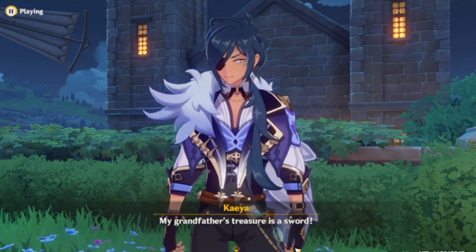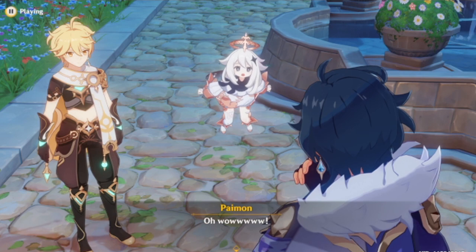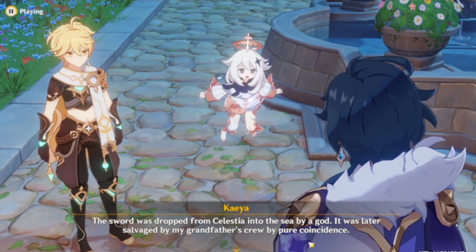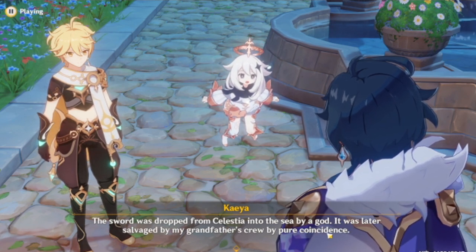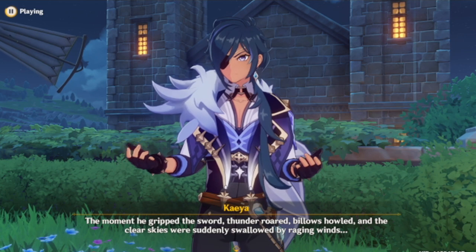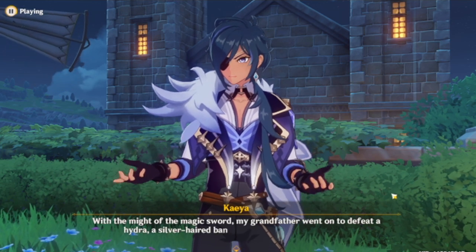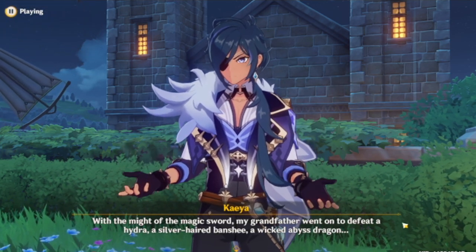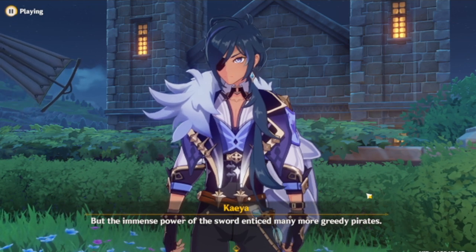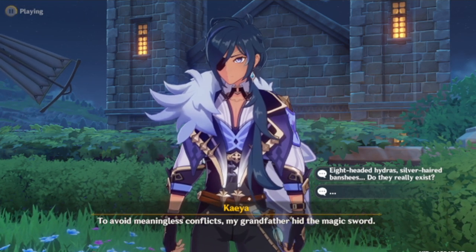Treasure that consists of nothing but gold and gems are third-rate treasures. My grandfather's treasure is a sword — a magic sword that grants the wielder unrivaled power. The sword was dropped from Celestia into the sea by a god; it was later salvaged by my grandfather's crew by pure coincidence. The moment he gripped the sword, thunder roared, billows howled, and the clear skies were suddenly swallowed by raging winds. With the might of the magic sword, my grandfather went sailing — but the immense power of the sword enticed many more greedy pirates, so to avoid meaningless conflicts, my grandfather hid the magic sword.